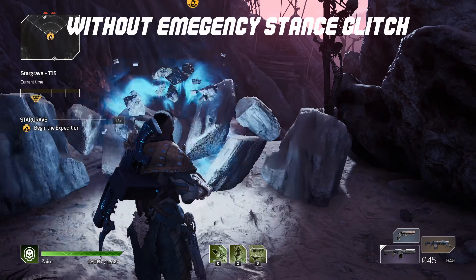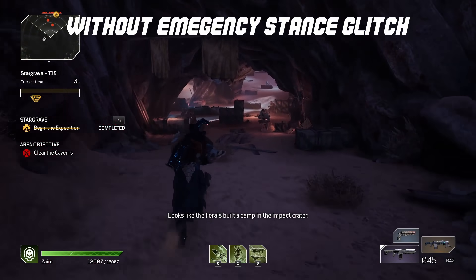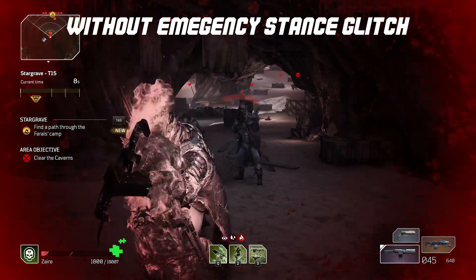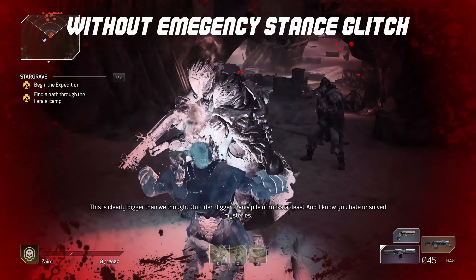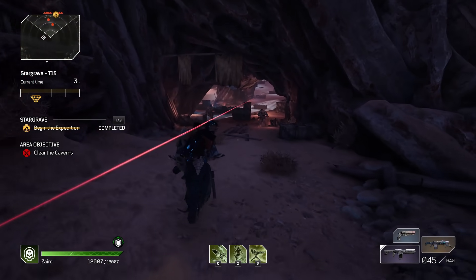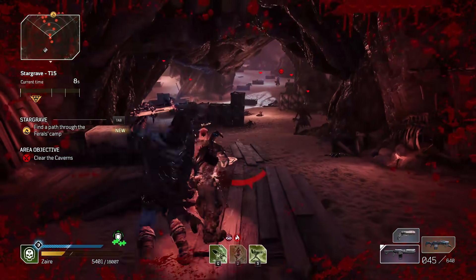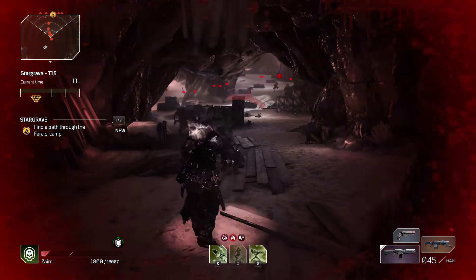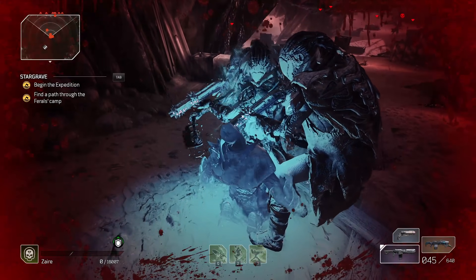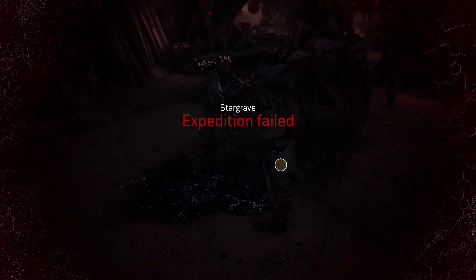Now this is a comparison with no Golem mode glitch active, so you can see the difference and how quickly we die — it's a lot quicker. We're going to run in and die just to show how broken this buff is. This is Tier 15, and you can see how much damage you can tank. It's super hard to get killed with the buff on.